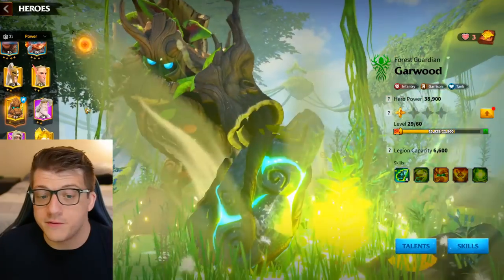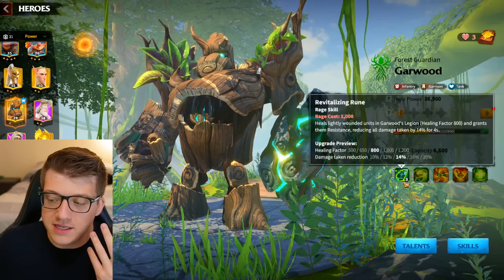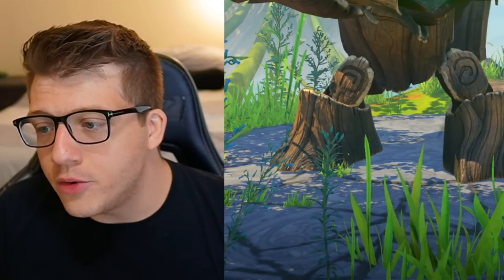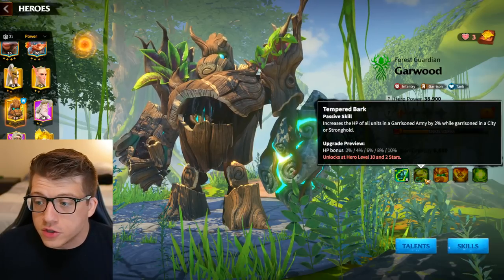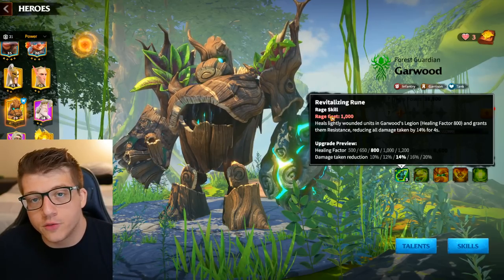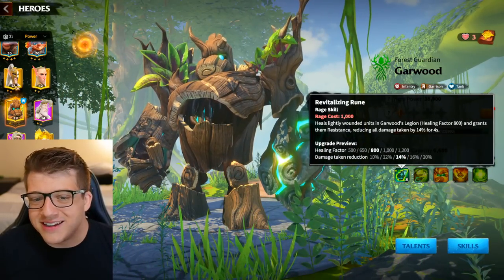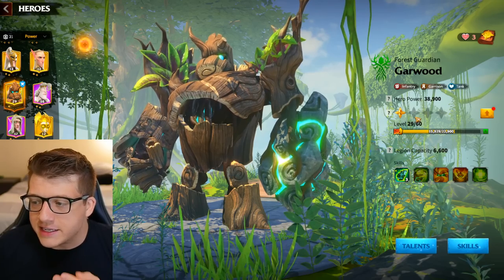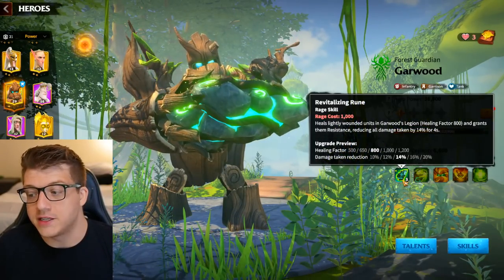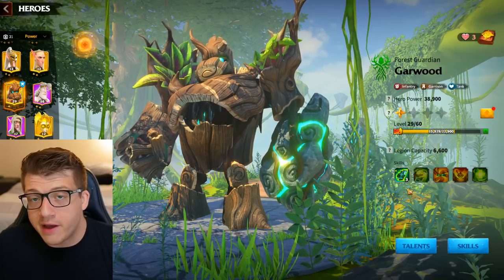If I add an additional skill to Emrys now, it can only go into the second skill slot. Looking at Garwood, I've leveled him up much higher than Emrys, but I have not added a second star to him because his first skill is only at three — I haven't gotten maximum benefit out of that first skill yet. The first skill on any hero is called the rage skill, and it's an active skill. As you fight in the open world you accumulate rage, and once you hit a thousand you trigger your rage cycle.